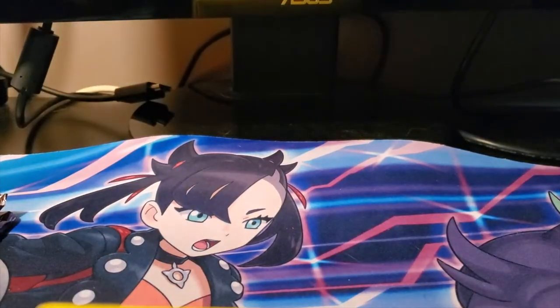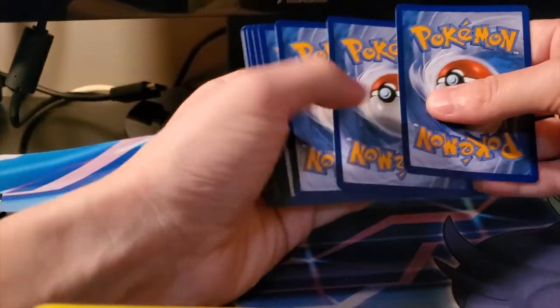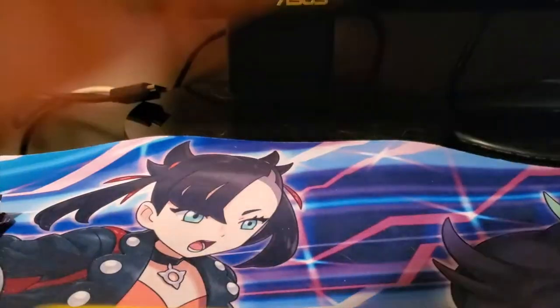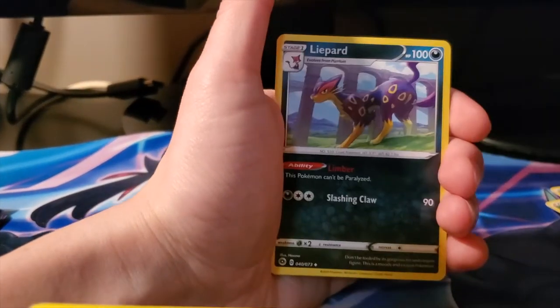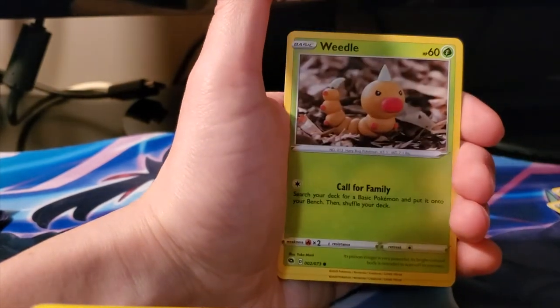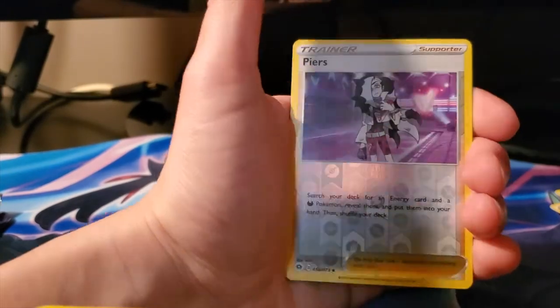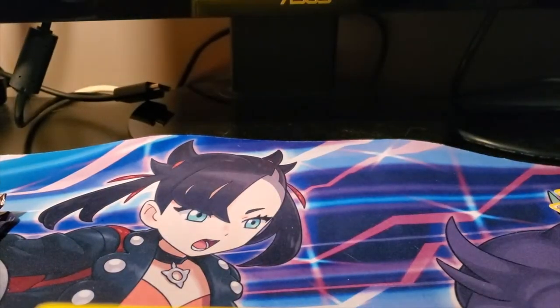Opening the house like a boss. We got a Dark Energy, Suspicious Food Tin, Sonya, Liepard, Hatterene, Inkay, Weedle, Galarian Linoone, Carvanha, reverse Piers, and a holo Hatterene.